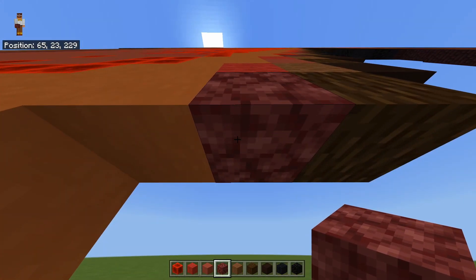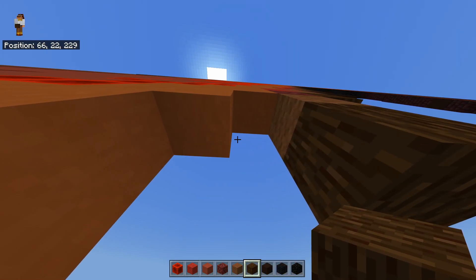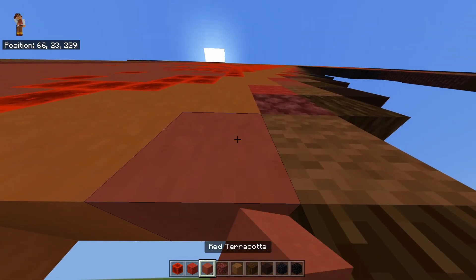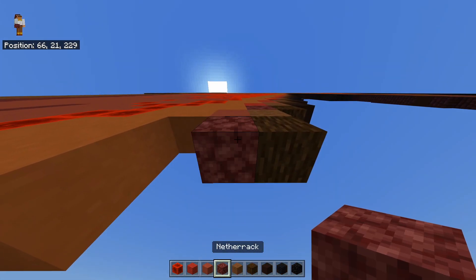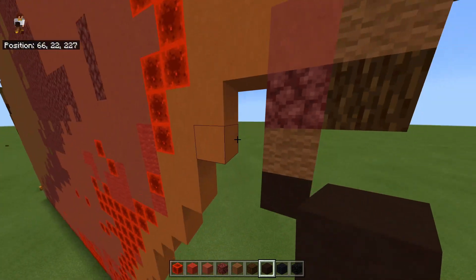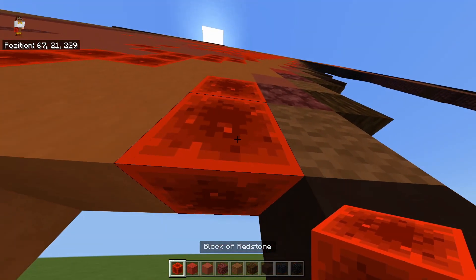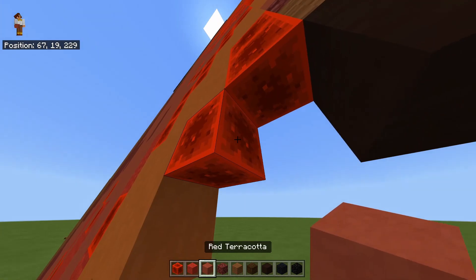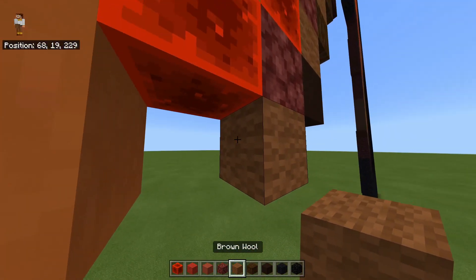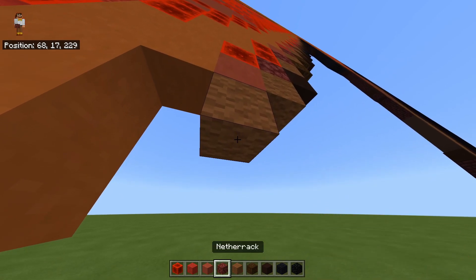Underneath that netherrack you're going to place a brown wool and a spruce log. Next to this brown wool place a red terracotta with a netherrack below it, then a brown wool and then a black terracotta. This should be next to the start of these twos — to the left of this netherrack you're going to place two redstone blocks going down, with a diagonal redstone block going down to the left. On the right side of this redstone block going down to the left, place a netherrack and a brown wool below it.